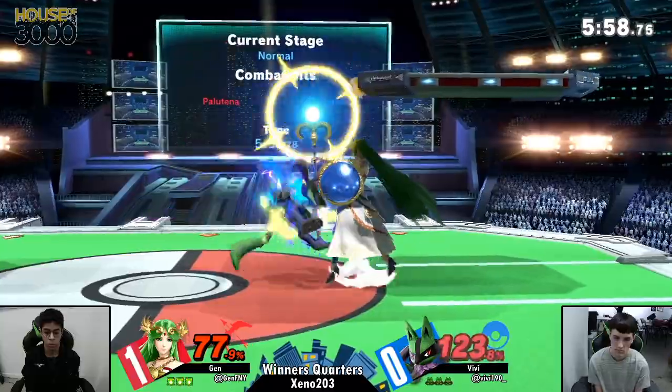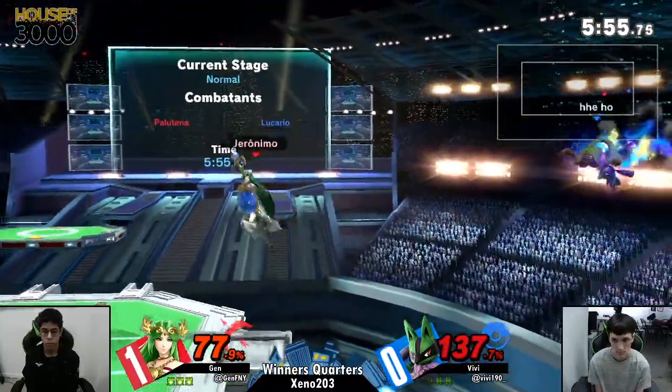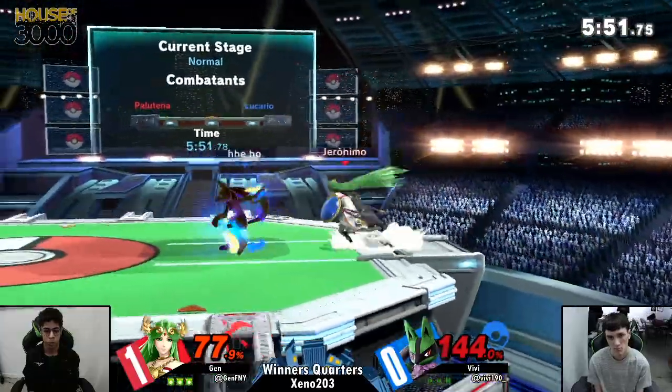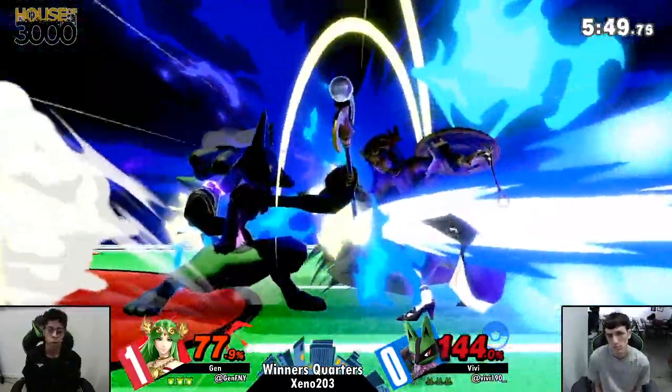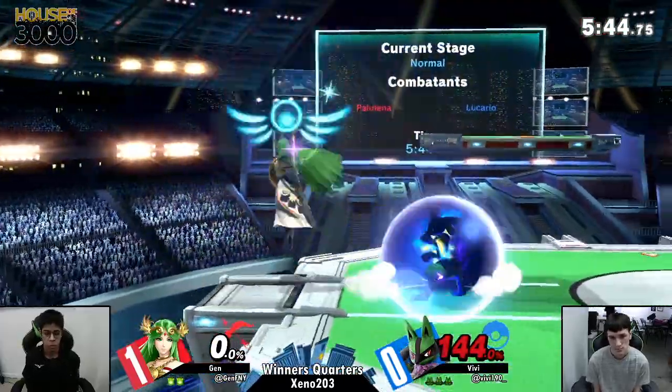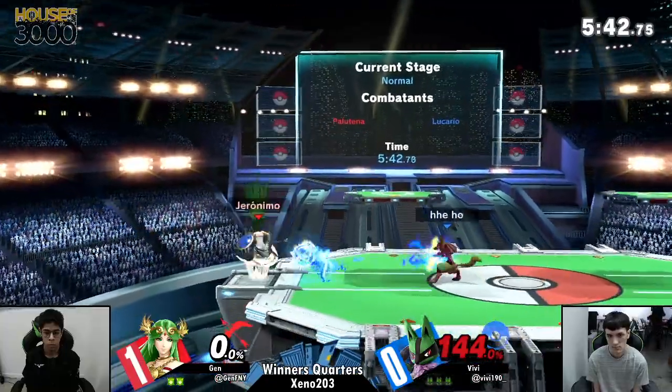That was a great step from the aura sphere right there. Auto-reticle is an amazing zoning tool that can cover someone charging a projectile, someone approaching, someone retreating — it's a generally good spacing tool and a good projectile. But speaking of good, that command grab killing at 77! My god, that hurt a lot.